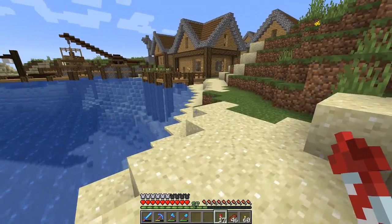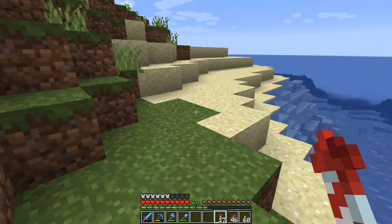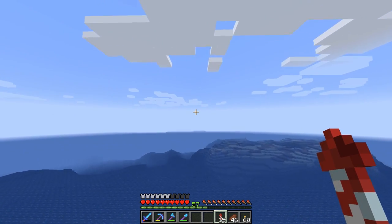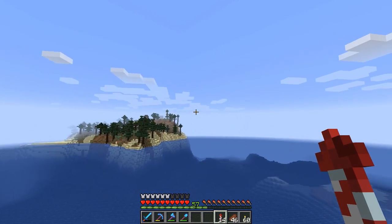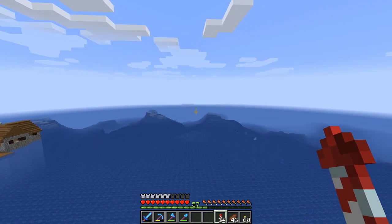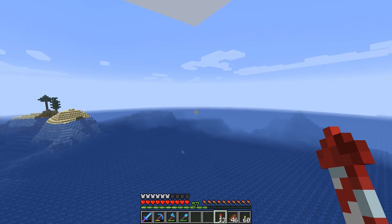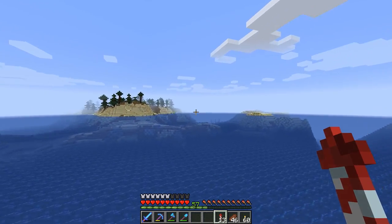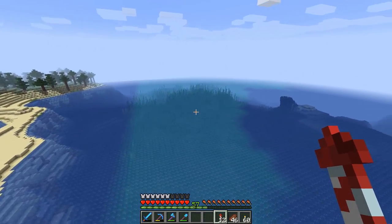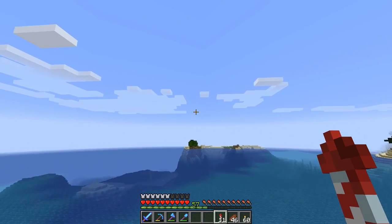Any chunks that were generated prior to 1.13, like this little bit of ocean right here, don't actually have the ocean stuff. However, if we fly out a bit farther, we should come to some new terrain. We're starting to get dolphins and stuff, and eventually we should come to some new ocean terrain. Yeah, over here — you can start to see it now. This is all new ocean biome, and I do intend to play around with it eventually.